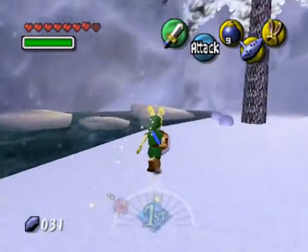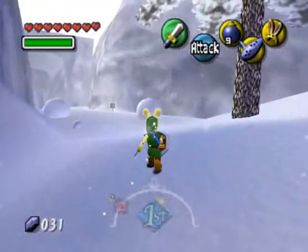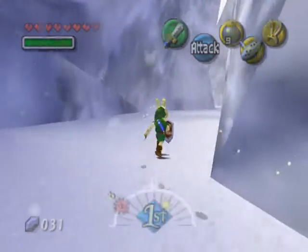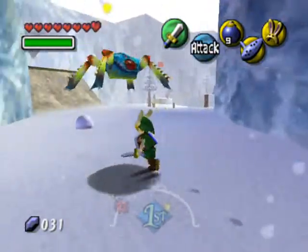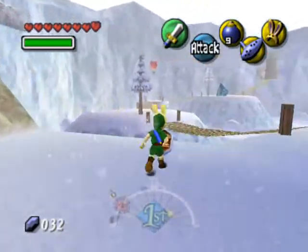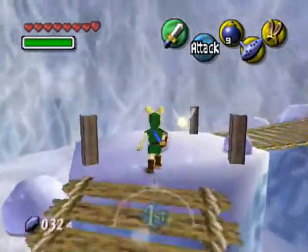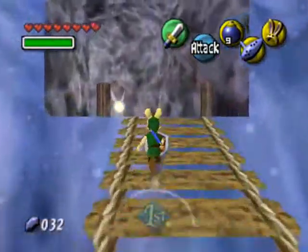Now, around this way are the floating frozen ice platforms that will lead you over to the cave at the top, where you get to do lots of things. Let's go ahead and show you what we came here for — we're going this way. This is the way that leads to the Goron village. You will need as many of these items as possible, so start collecting. Across the bridge and in through the cave. You arrive at the Goron village.